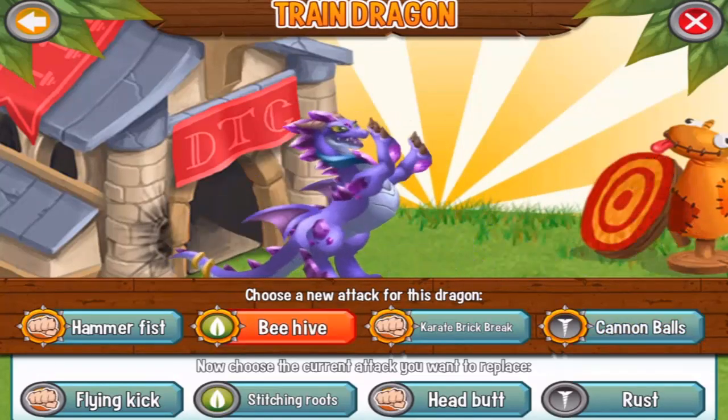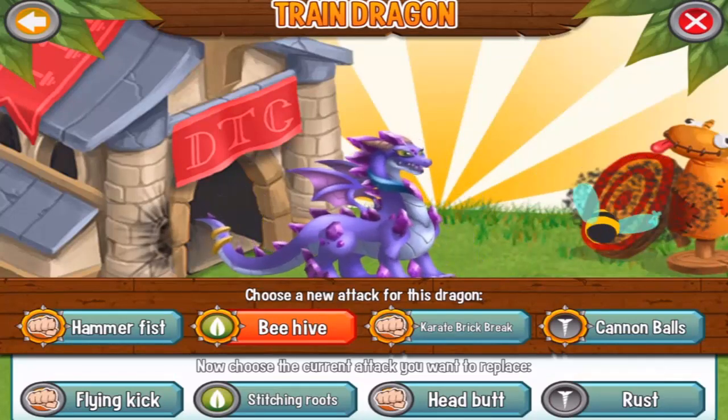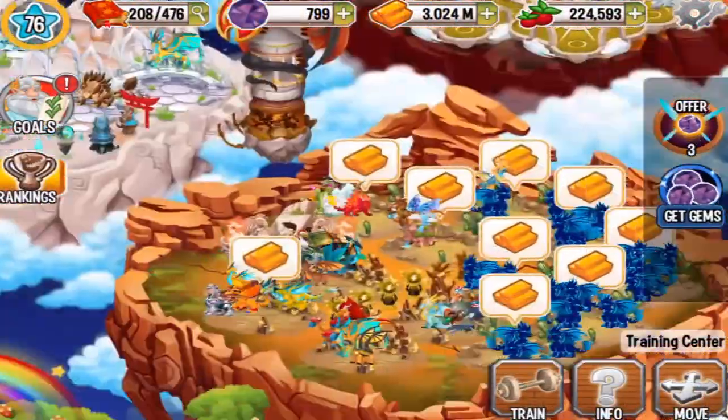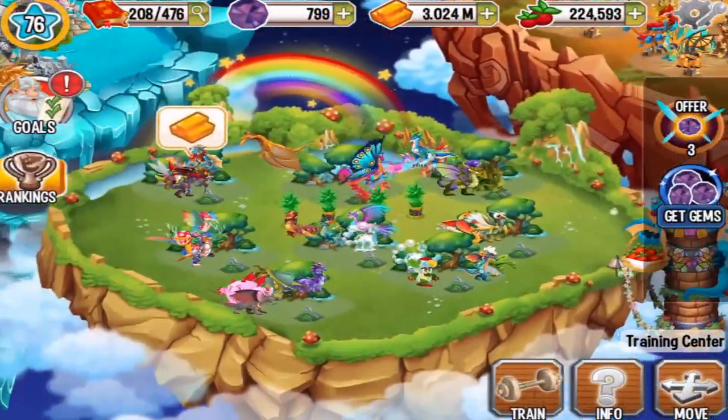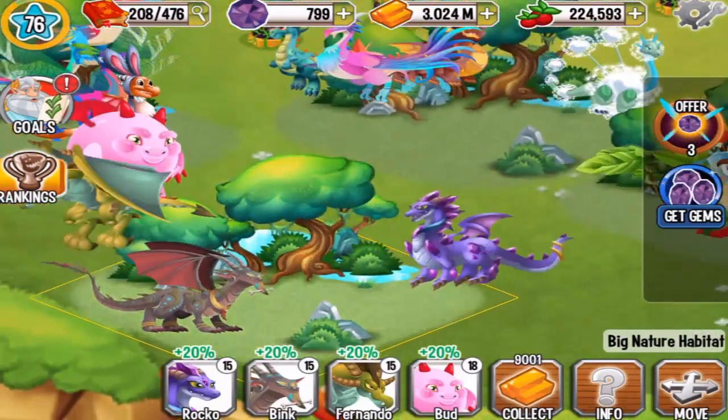We can train him with hammer fist attack — nice combat animation — beehive attack, karate brick, and cannonballs. As you can see, the beehive attack is the most powerful attack you can train this dragon with.